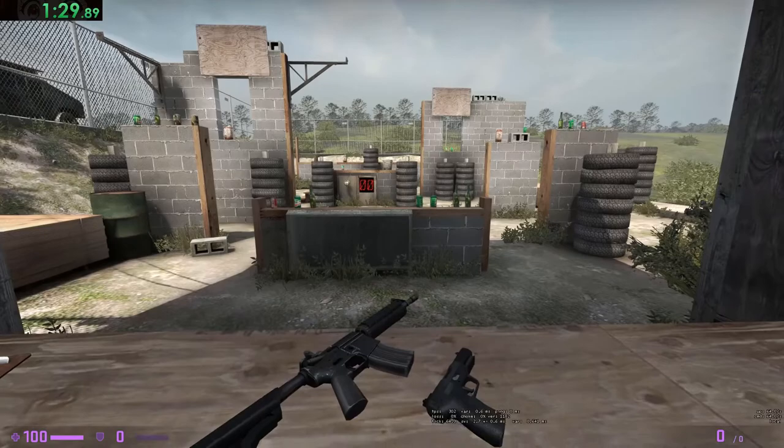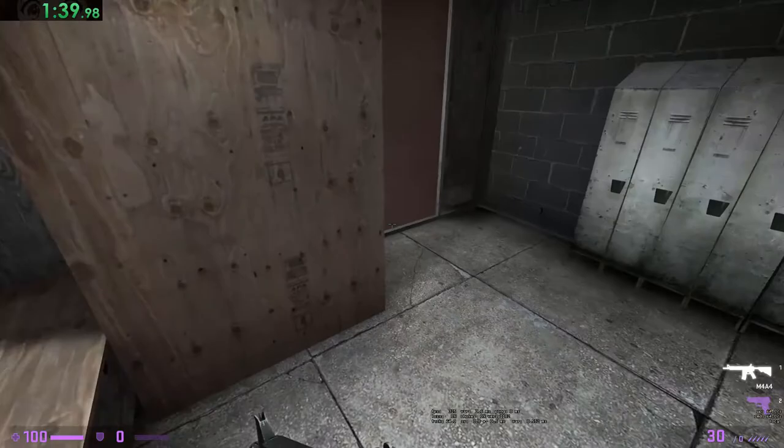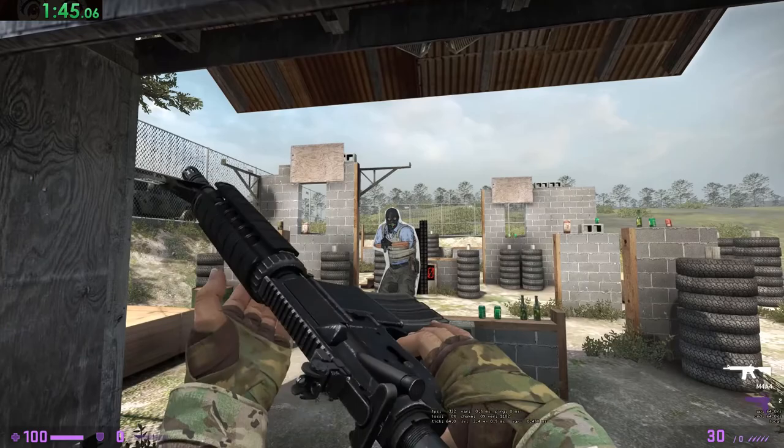You haven't forgotten about headshots, have you? We set up this test to demonstrate location damage. These targets will show you how much damage is done in each location. Unsurprisingly, shooting someone in the foot is not very effective. The chest is better, but the highest damage is done by headshot.